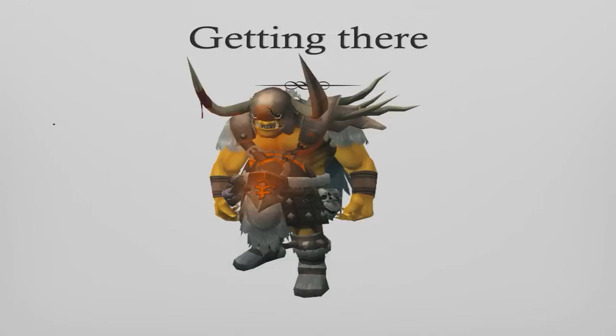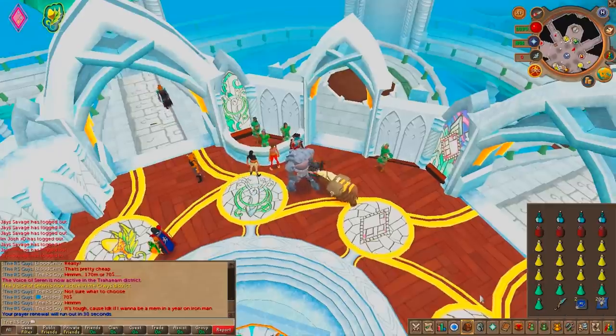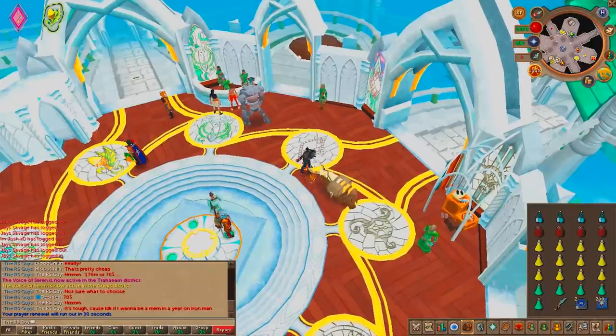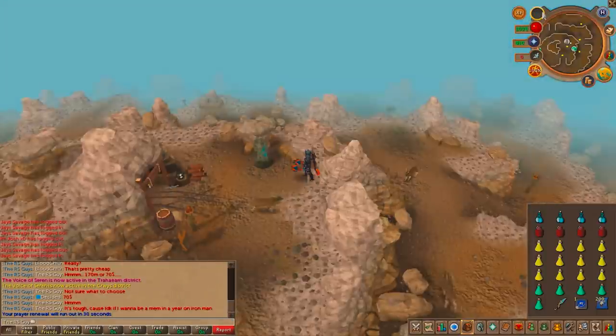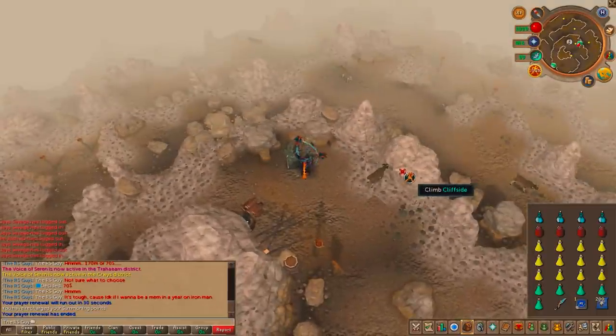Now I'm going to show you how to get there. Once you've geared and you're all set up, you want to break a Trollheim tablet or use the teleport to Trollheim spell. You can even use the God Wars Dungeon teleport spell if you have that available to you.